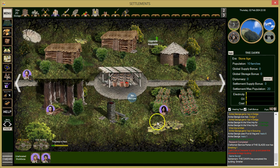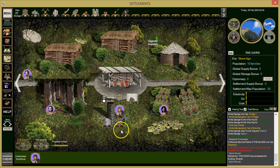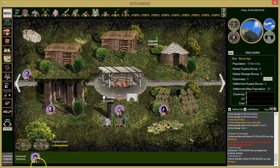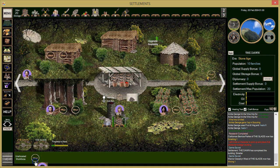Now that we have tin ore, we can only have one person smelting it at a time unfortunately. We'll give him the Smelt Tin task. We'll put her back on farming for now. Can we upgrade these buildings? No, not yet.